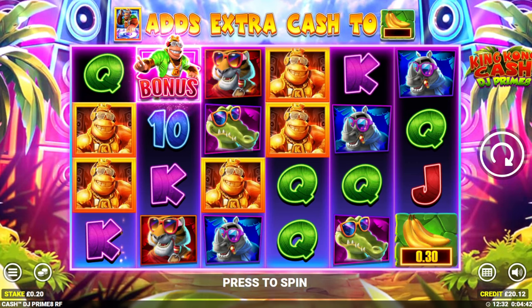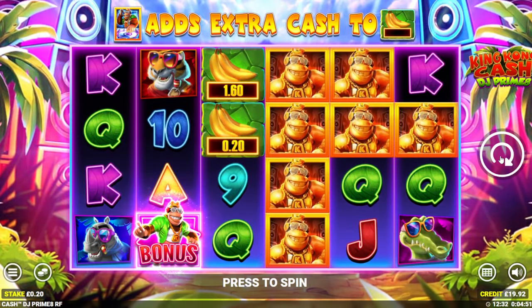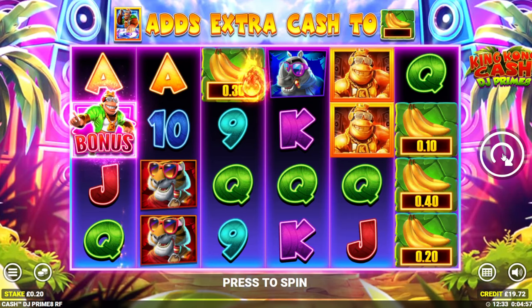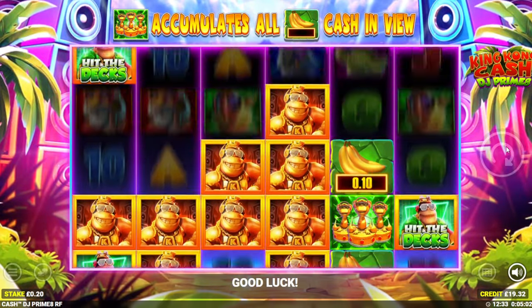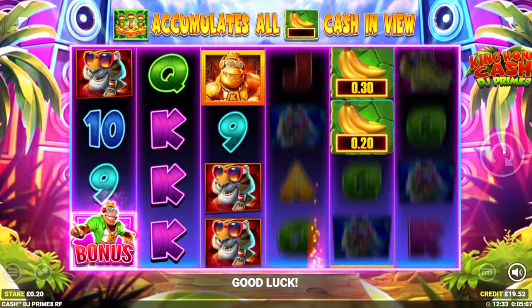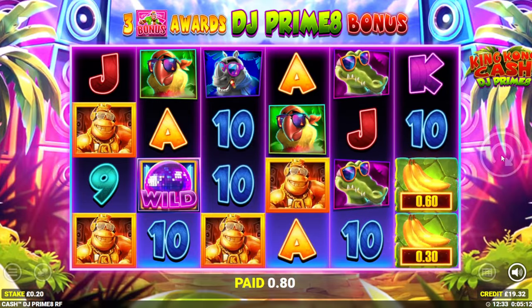I've got 20 quid on it. We're going to do 20 pence — we'll just have a little look at it. I'm not hopeful because it's Blueprint at the end of the day. So I thought let's just do a little review anyway; we'll see if we can get anything. It's like every other King Kong Cash by the looks of it, but you'll never know. Let's just show what it's like in case you haven't seen it yet.